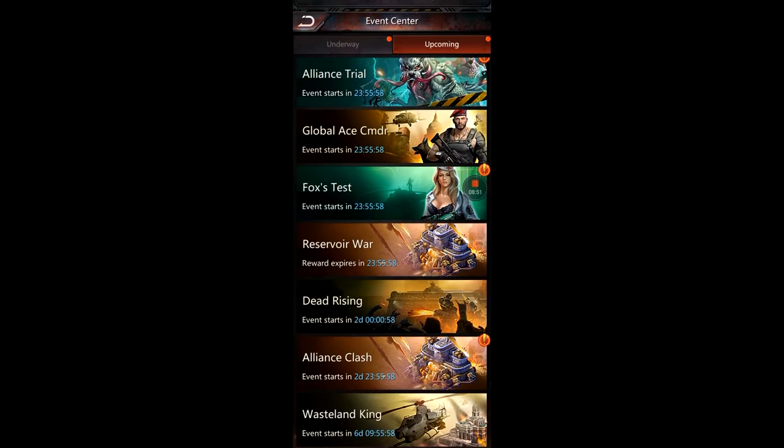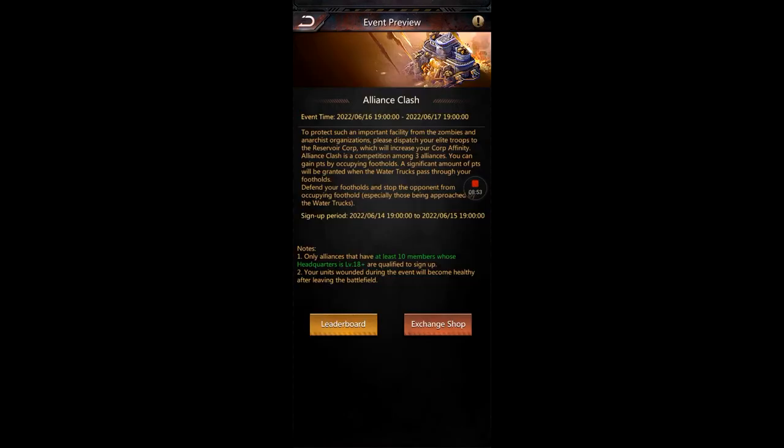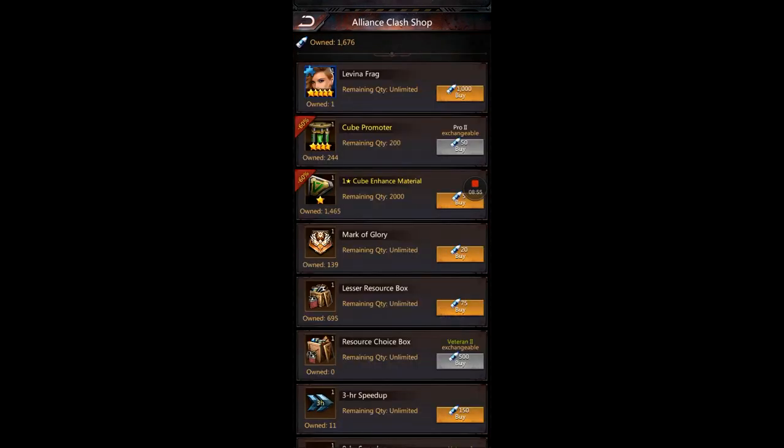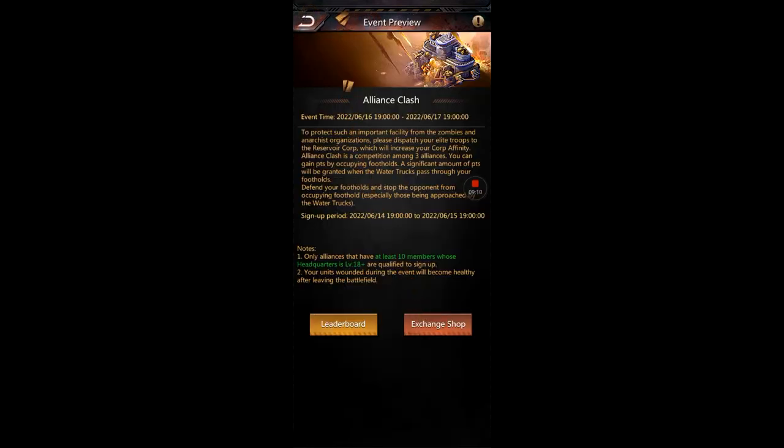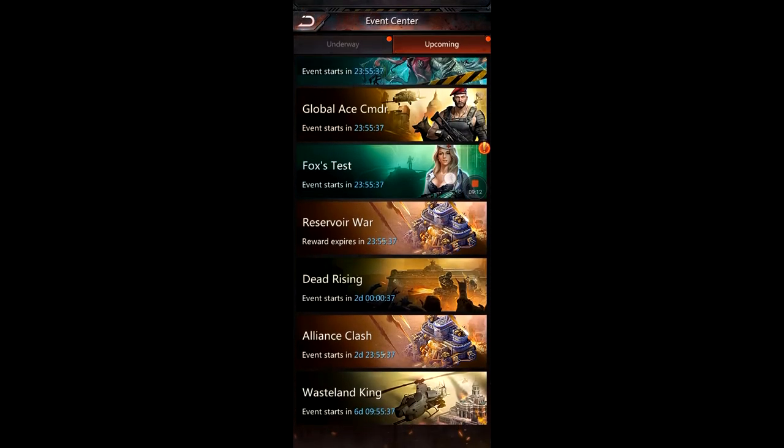For the reservoir war, global ace commander, dead rising, clash — any of those stores — you can access them at any time, so just wait. On hero day I'll buy some more Lavina. I had 9,000 bottles saved one time and it gave me a lot during the hero upgrade event, so you can come to those shops at any time and save them up.